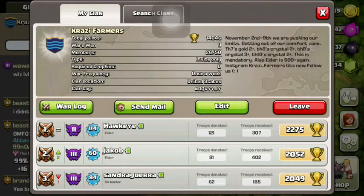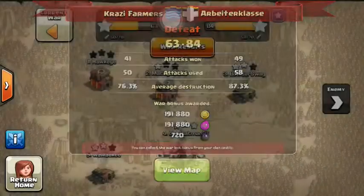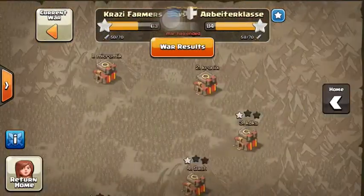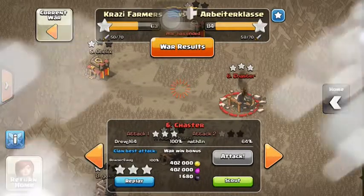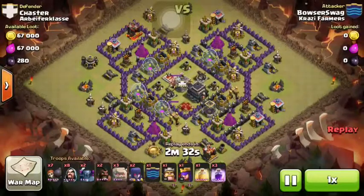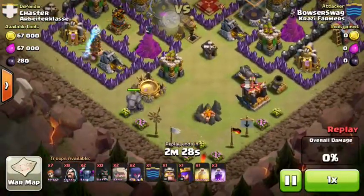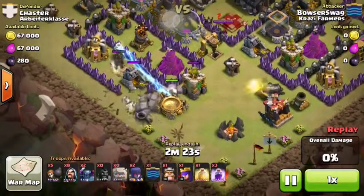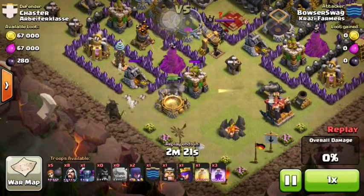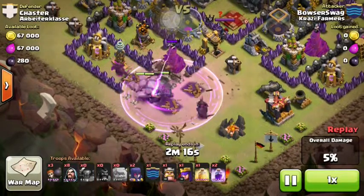I'm going to show you a couple attacks. This is mainly for Town Hall 9s. I figure I'll start with Town Hall 9s, and we will start off with people who like to use the go-wipe. Here's a raid Bowser Swag did that I think went pretty well. My only problem is he placed the golems all in one spot and then raged them. That's not really what you're supposed to do with a go-wipe, but he still 3-starred.